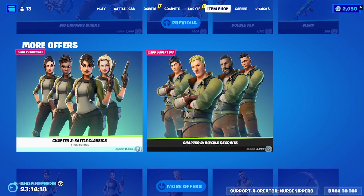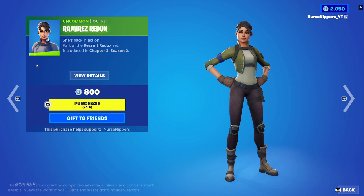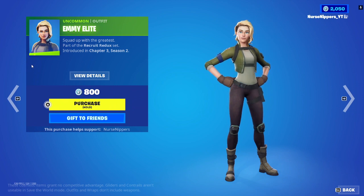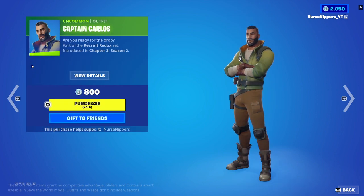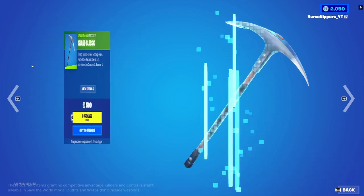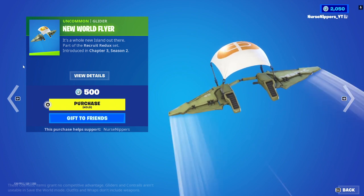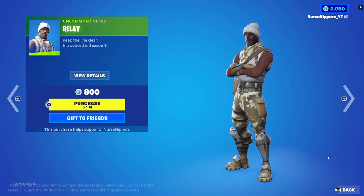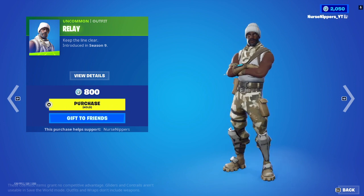We also have the Chapter 2 Battle Classics. For the females, we've got Ramirez Ridu, General Banshee, Task Force Rio, and Emi Elite. For the males, we've got Jonesy II — I still love that — Captain Carlos, Heavy Hitter Hector, and Mercenary Mansoul. And then of course the Island Classic Pickaxe and the New World Flyer. We've also got Relay back — I don't recall this skin, to be honest, but he's here and was introduced in Season 9.